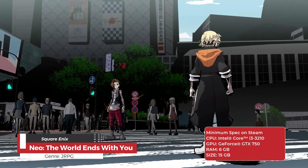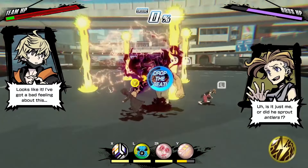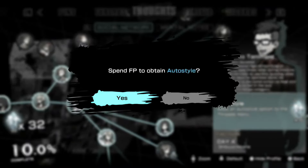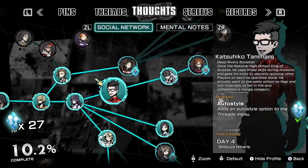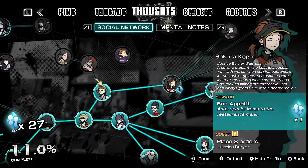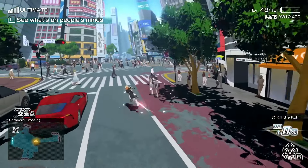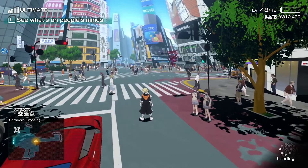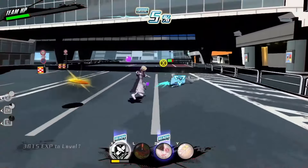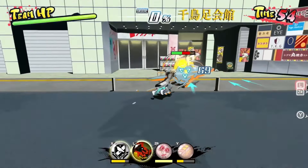The World Ends With You is an action RPG developed by Square Enix and is the sequel to the original game. The game is set in a parallel version of Shibuya, where the deceased are sent to play a week-long game called the Reaper's Game for the chance to return to life. The game features a unique blend of modern and traditional Japanese culture with vibrant visuals inspired by Shibuya's youth culture. Gameplay involves a mix of real-time combat and turn-based strategy, and players can explore the bustling streets of Shibuya, interact with various characters, and uncover the mysteries of the Reaper's Game.